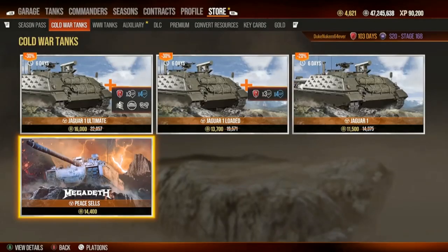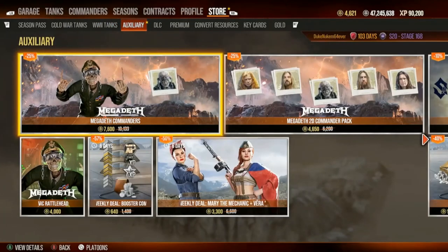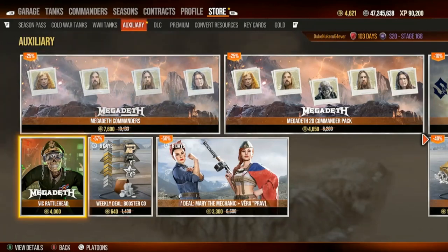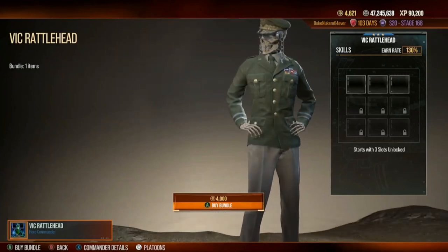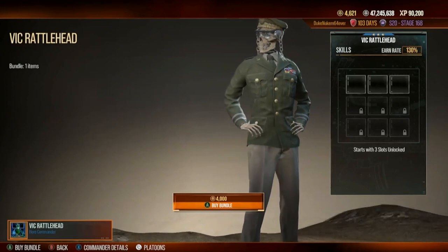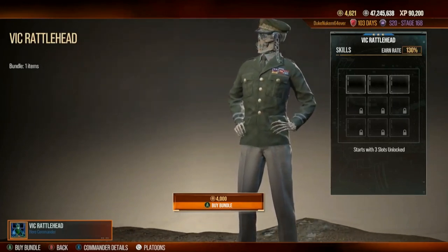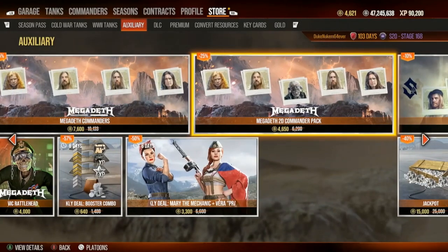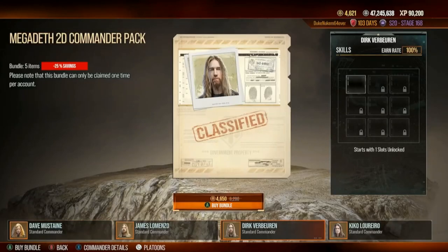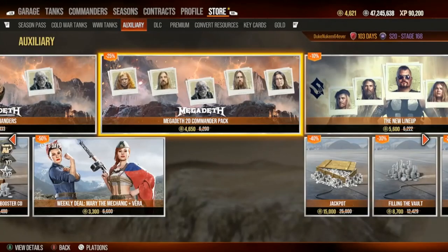You can also buy Megadeth Commanders, and Vic himself. That guy is kind of cool — that's one of those things I think I'm going to have to get. Three star, just an absolute butt kicker. This is the 2D versions — the 2D Vic Rattlehead. I don't know why you'd want to buy this versus the 3D. I mean, you do get Dave, which is awesome.